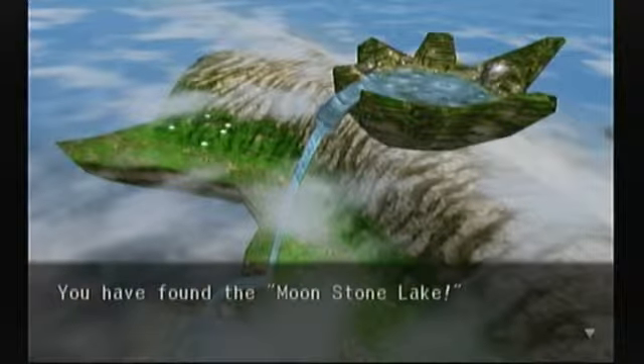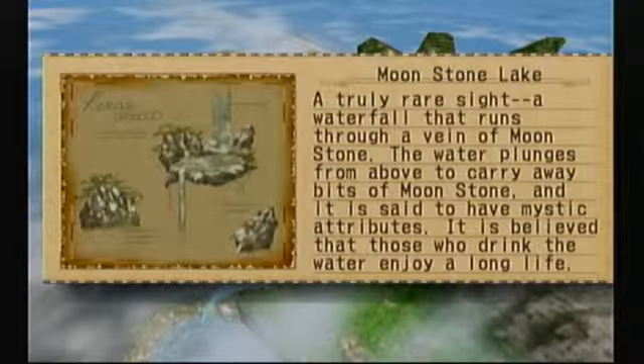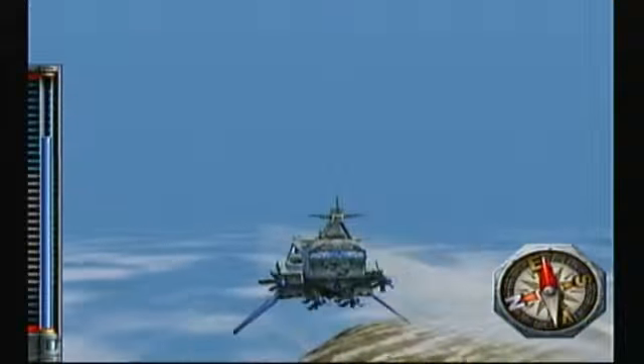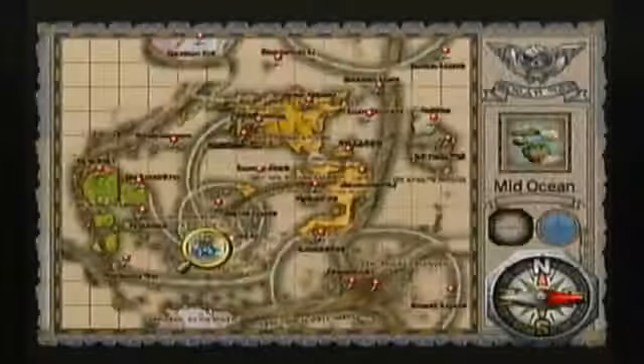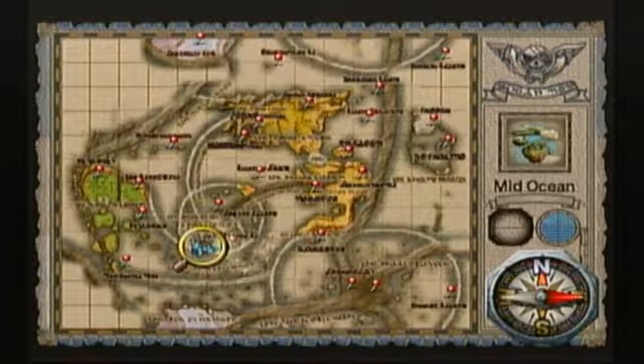Here we have the Moonstone Lake — a truly rare sight, a waterfall that runs through a vein of moonstone. The water plunges from above, carrying away bits of moonstone, said to have mystic attributes. It is believed that those who drink the water enjoy a long life. This is hanging out in Upper Sky in the central part of the world, close to Pirate Isle.